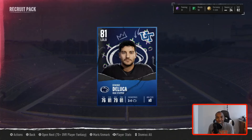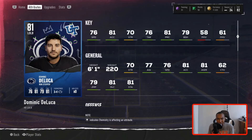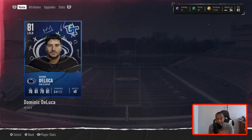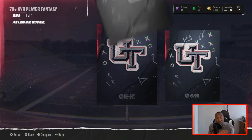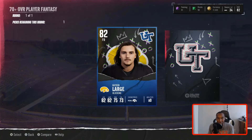We get an 81 Dominic DeLuca. Let's take a look at this card — we already have a left outside linebacker, so we're going to be selling him. 76 speed — he's not good. He's only going for 9,000 coins. 81 overalls have actually dropped a lot in price. So this recruit method — I don't know about it, man. We're testing it out and I don't know if it's a good coin-making method anymore. You really have to pull an 84 overall to take advantage of it.